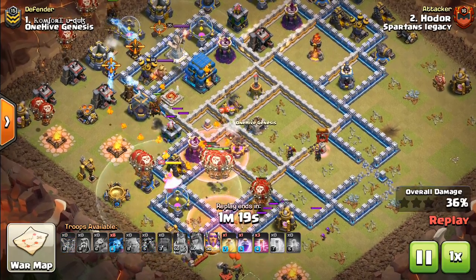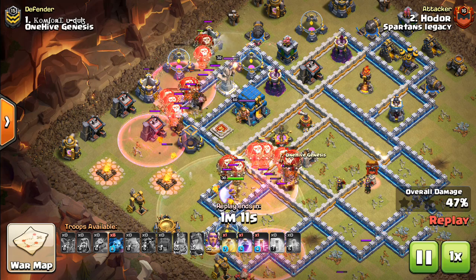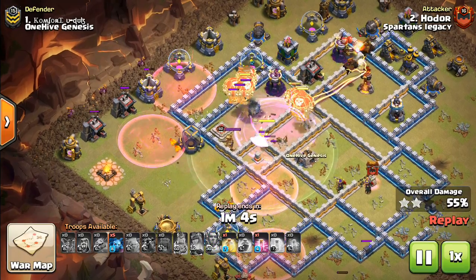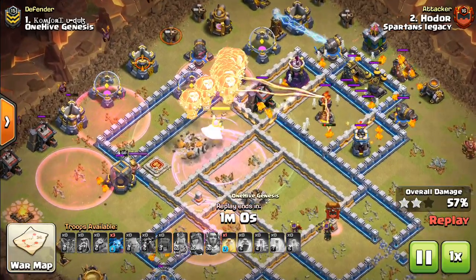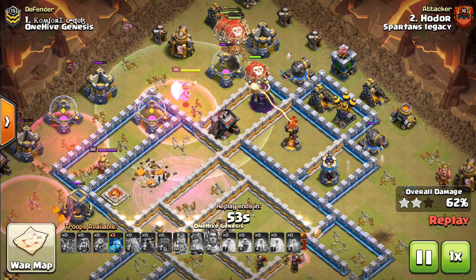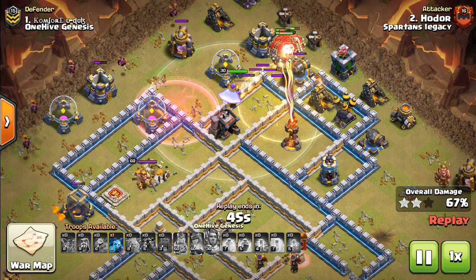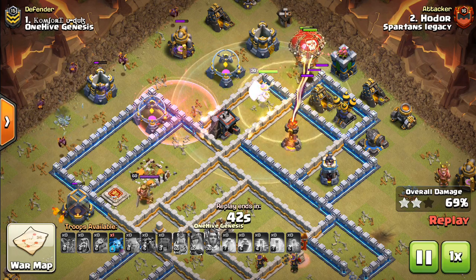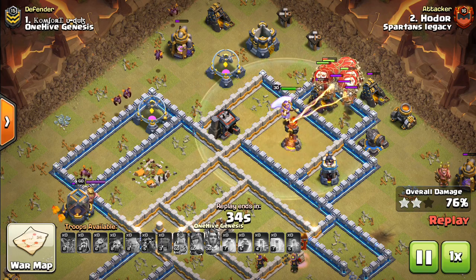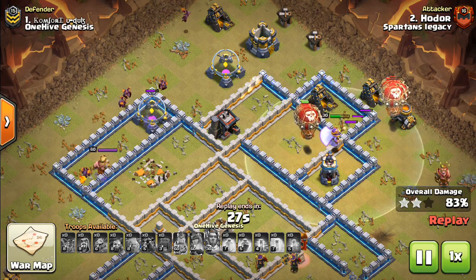Even with that extra multi-inferno, it's doable. There's a Teslafarmer by the Town Hall here, but the balloons take it out quickly, and that saves the Warden's ability for the Town Hall, which very conveniently doesn't activate until the balloons are on top of it. You're taking away a very valuable defense if you have the Town Hall not activate too early, but if the Town Hall activated before the balloons passed it, that would be a huge problem. It was nice that it hit right at 50%, activating just as the balloons were on top of it, since balloons don't recognize it as a defense until it lights up — either at 50% or once it's taken damage.